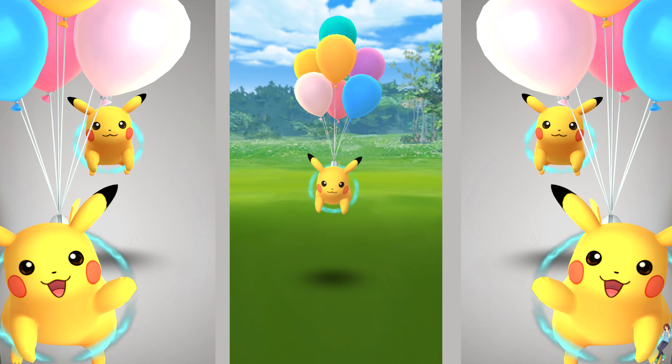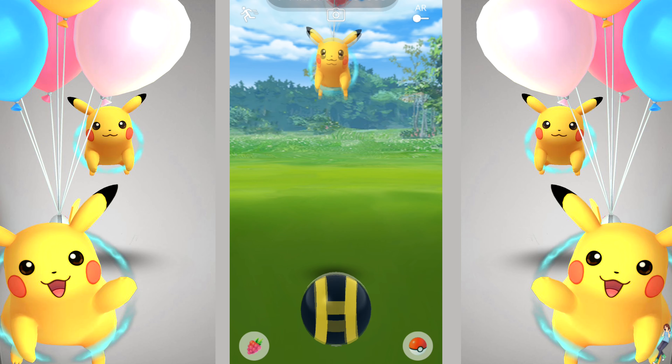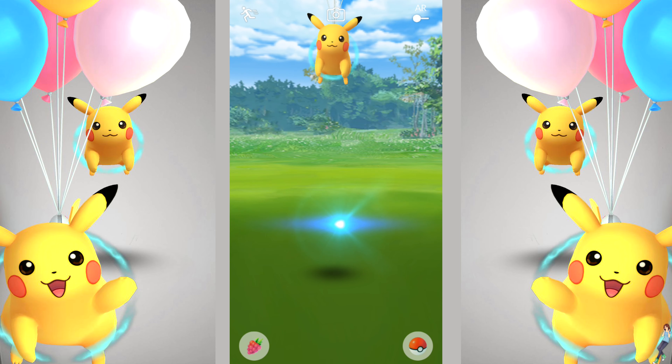Click on him and you'll be taken to the catch screen. Be careful, he tends to float away. I never take chances, so I recommend using berries and Ultra Balls to catch him.